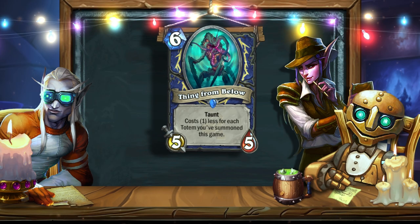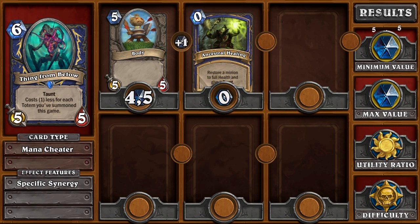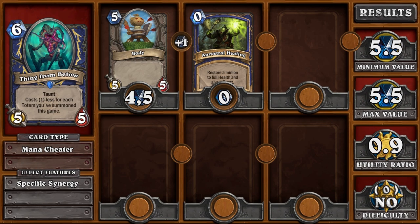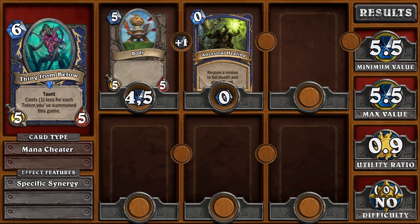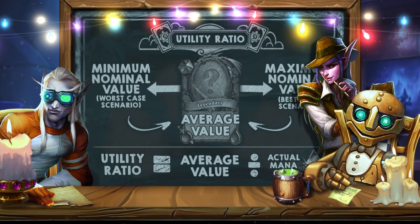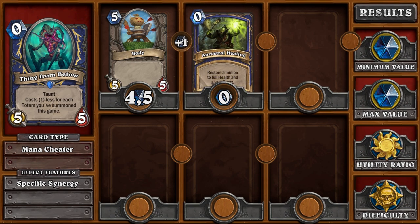Let's look at this minion from the point of view of our utility ratio algorithm, which is based on classic standards. The card's nominal maximum and minimum value is 5.5 mana crystals: 4.5 crystals for stats, plus 0 crystals for the taunt keyword, and an additional mana crystal for stacking effects. Changing the mana cost of the card does not affect the nominal value. To find out the utility ratio, we divide the nominal value by the actual mana cost. If you play a card for 6 mana, your utility ratio will be 0.9, meaning the card almost meets the basic standard. But if you play a card for 0 mana, your utility ratio increases significantly, since you get the stats completely for free. This is the main problem, as you get too many advantages that make your turn much more efficient.